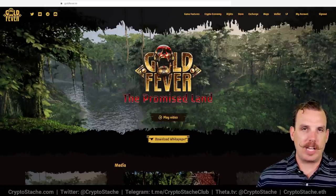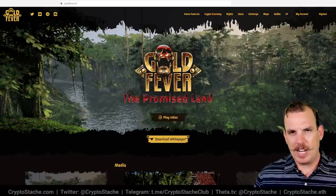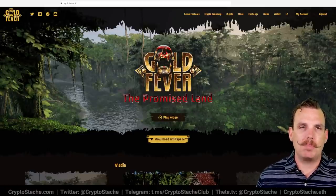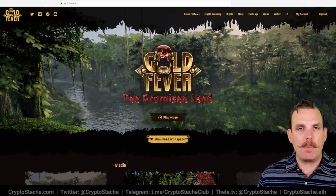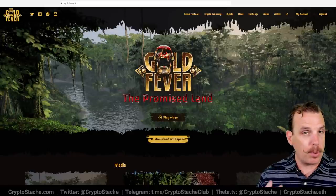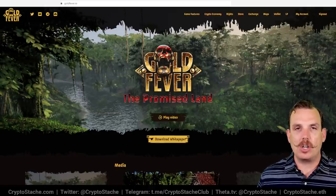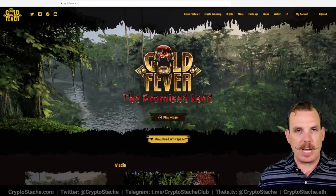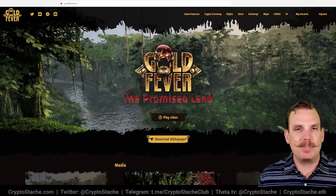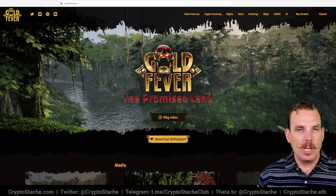They're giving you multiple ways to play to earn, fitting different play styles. When it comes to the gameplay, one unique aspect is that to start a match you have to buy a mining claim. These mining claims are purchased from the game developers and are going for around one Ethereum, which is pretty expensive. The one Ethereum you pay gets you a mining claim NFT that has more than one ETH worth of NGL locked into it. You use the mining claim to start a match for other players to enter, and those players pay a fee in NGL to play your match.